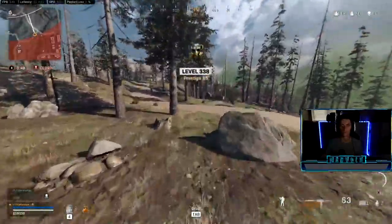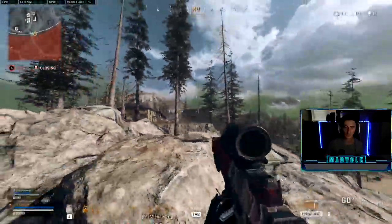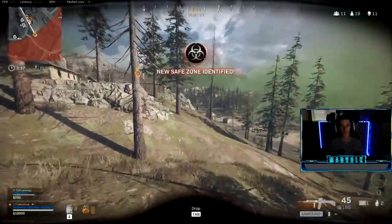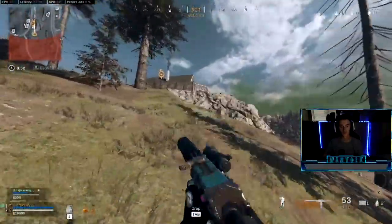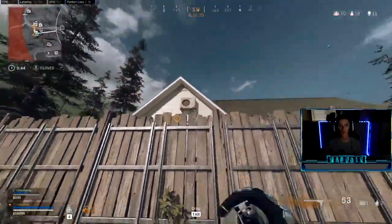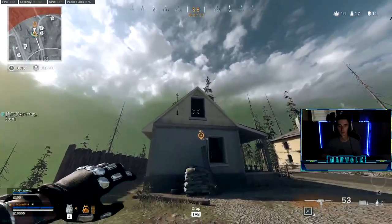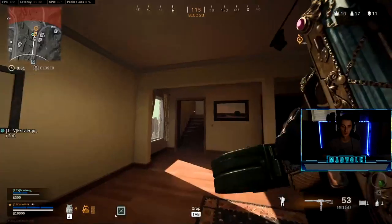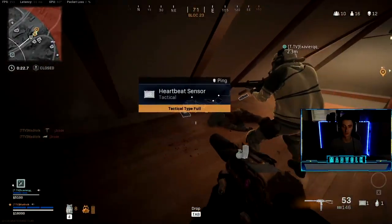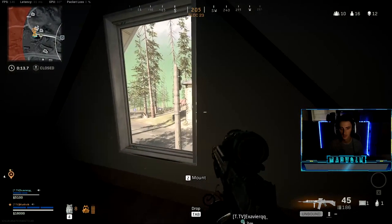Your teammate has entered the gulag — surviving earns them redeployment. There's a team here in the houses, careful. Can't let them push in front of us, this ain't good. Cracked — let's take right on him. People in this house. You got a loadout drop inbound. Armor hits. I don't know where his buddy's at. His buddy ain't here but you got guns — I can pick up his loot. What is this guy running? There's another guy in the house in front of us. I think C58 — okay, I'll pick up the C58.